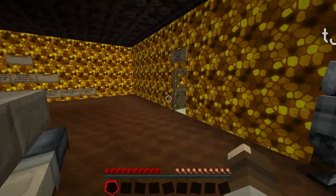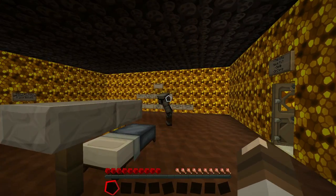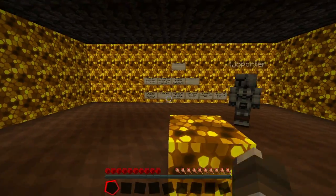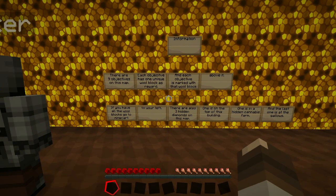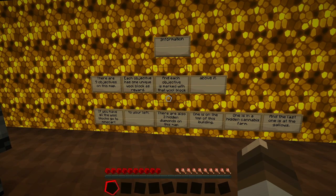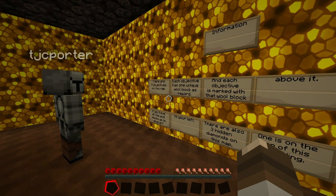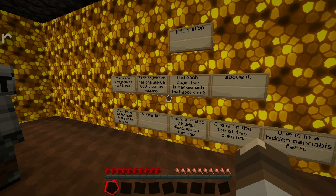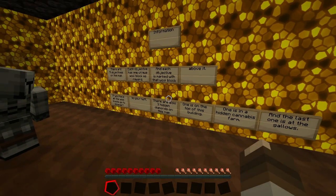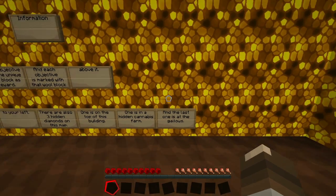I'm not using the texture pack — I'm kind of cheating — but the texture pack I'm using looks pretty similar to what the Assassin's Creep map looks like anyway. There are nine objectives: each objective has one unique wool block as a reward, and each objective is marked with that wool block above it. If you have all the wool blocks, go to the mine cart to your left. There are also three hidden diamonds — one on top of this building, one in a hidden cannabis farm, and the last one at the gallows.